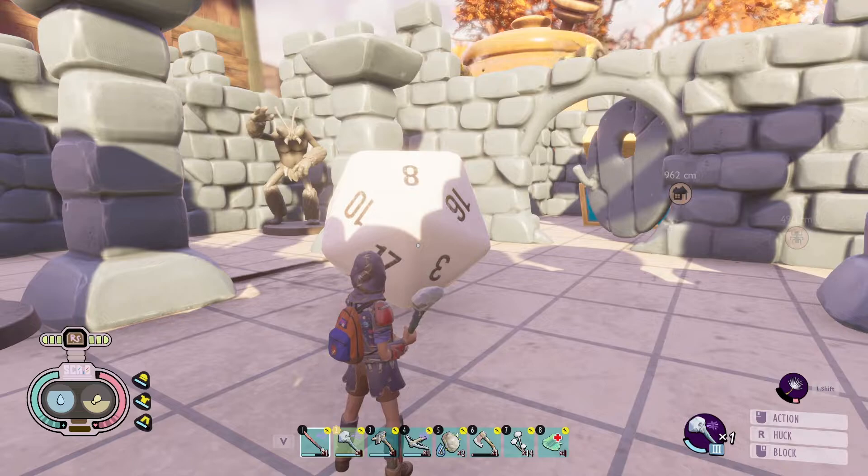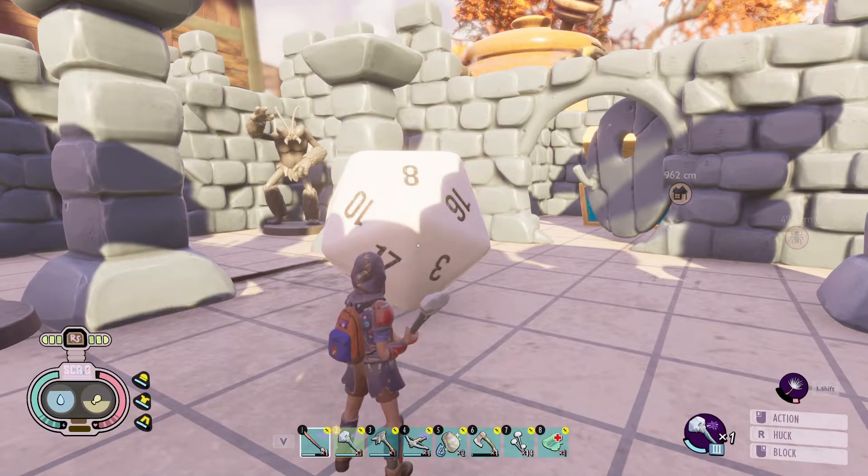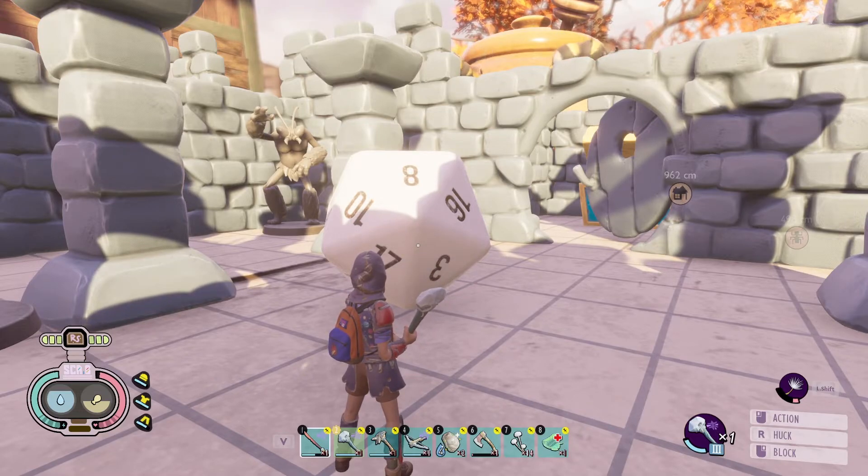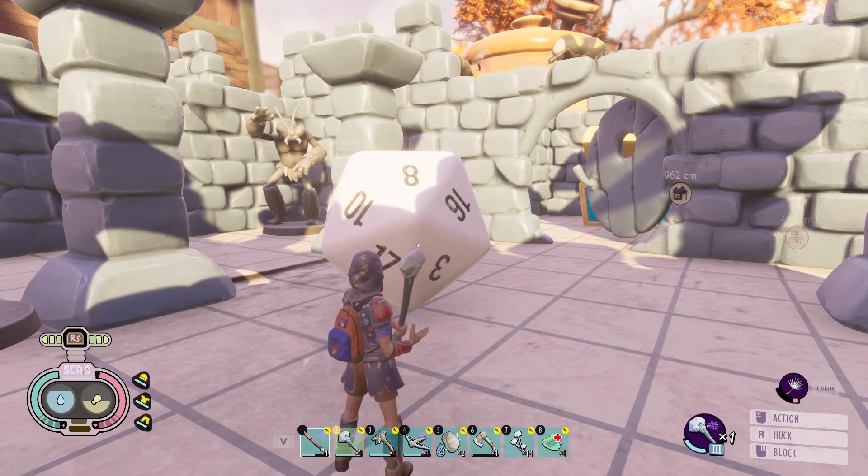You can unlock these interchangeably — you can decide to go to the Clover Cave first, or do the dice first if you want. It doesn't matter which one you do first; you will unlock both tiers of the mutation. Alright guys, thank you so much for tuning in to this short tutorial. Please stay tuned in the future, and stay safe out there.